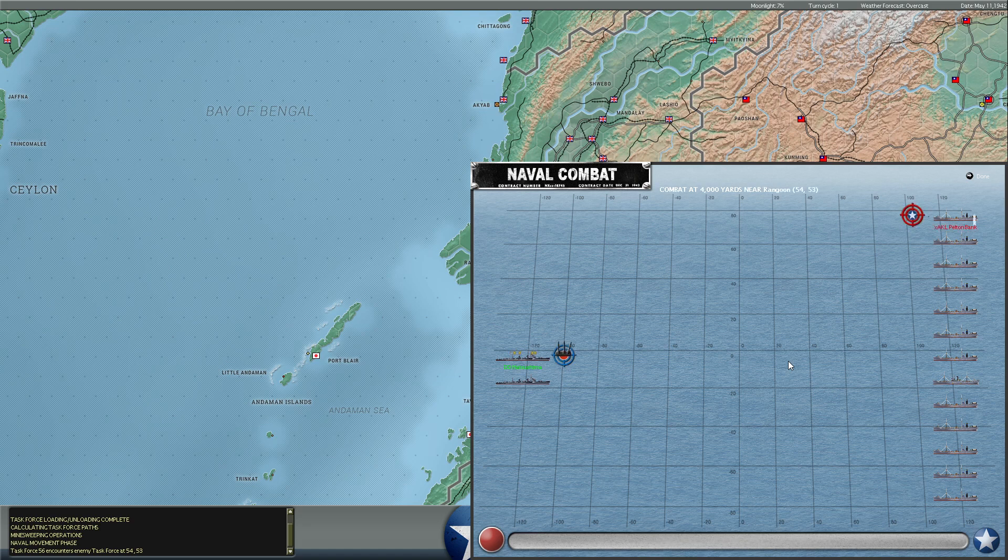They're all under 4,000 tons - small merchants carrying 1,700 cargo. We had brought them down from Calcutta; they're basically intercoastal merchants. Last turn, we spotted a Japanese task force of three ships including one light cruiser and two destroyers. We didn't know what direction they were heading - we suspected perhaps Rangoon - but we hoped they would turn around because we got a good detection on them. They also got a good detection on us.